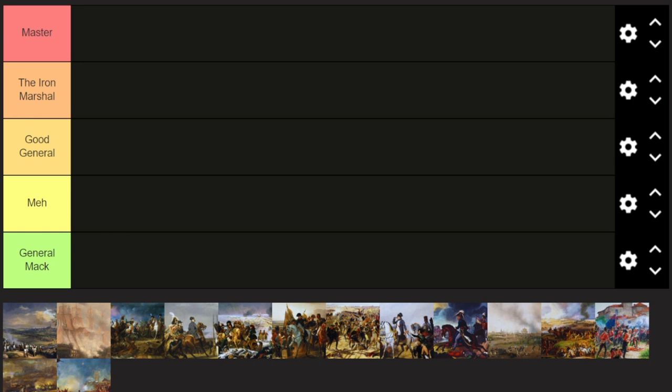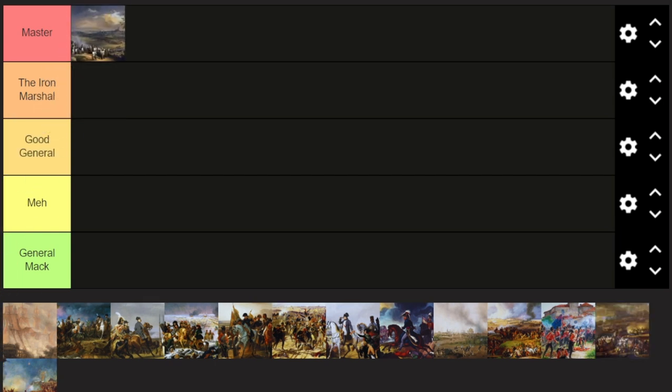We're going to look at this from the perspective of the winner — whether the battle was won in a decisive way and the end result was a high position for the person or army that won. So for Mack at the Battle of Ulm it's General Mack tier, but for Napoleon I think it's Master. This just took away an entire army for Napoleon to then go southeast to Austerlitz.